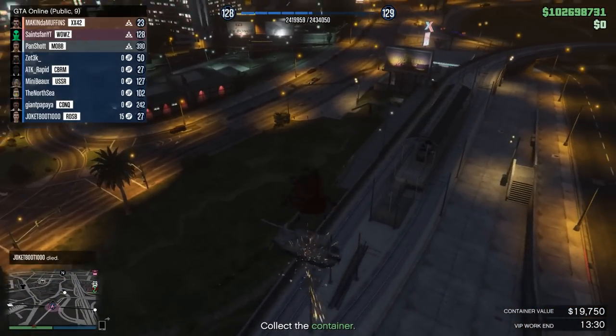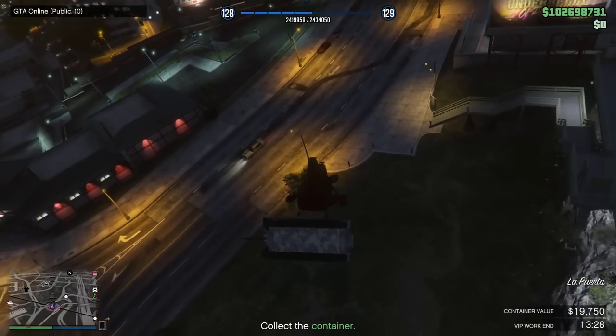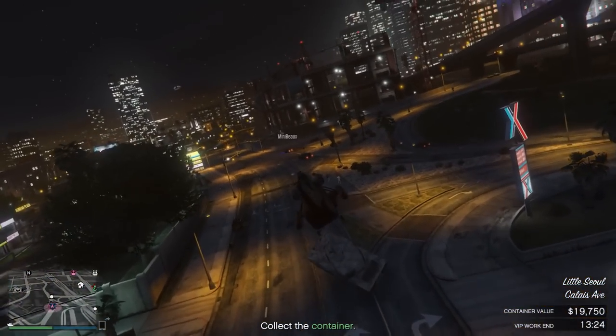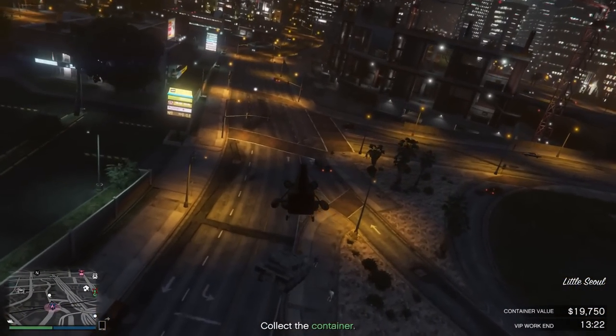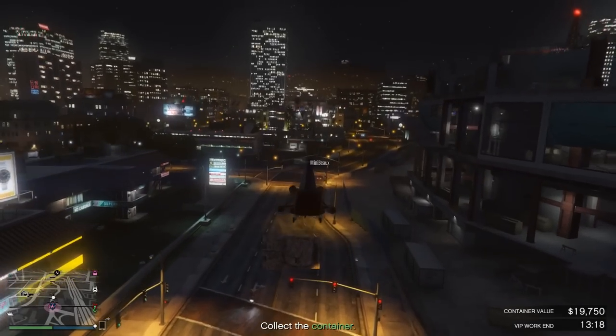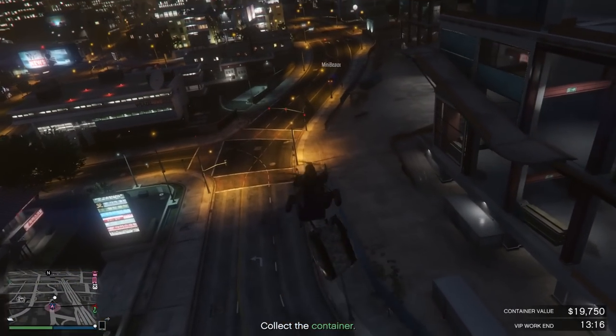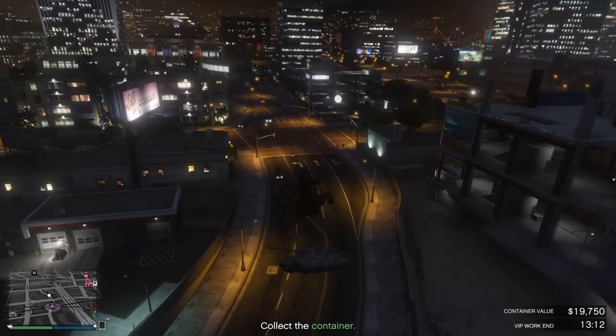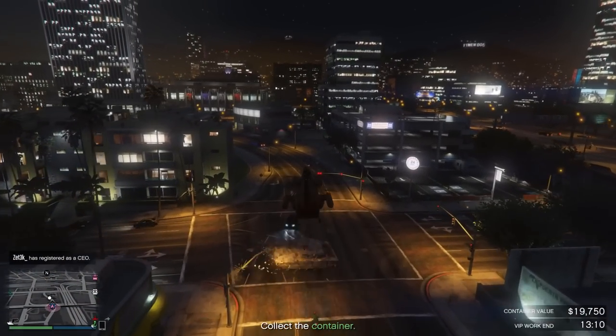Everything's got rockets nowadays — submarines got rockets, right? So I don't know why they don't just make this the default one. Right off the bat, it looks cooler — red and black. I think that is the Cargo Bob Jet Sam livery, but it is better than the one you can buy. It also has a longer cable. Not that much longer, but it is slightly longer.